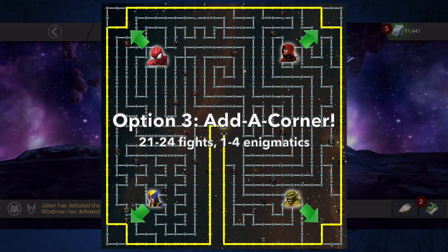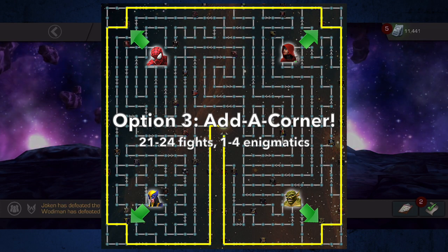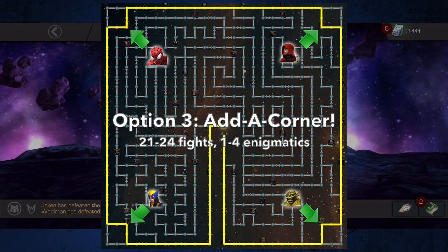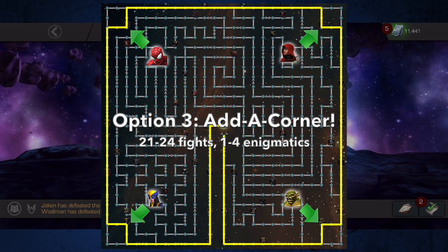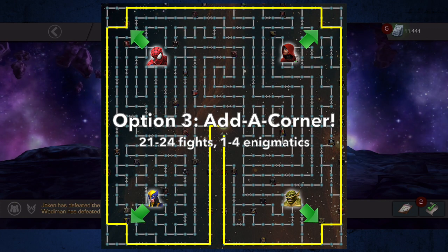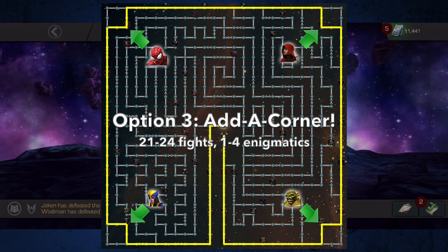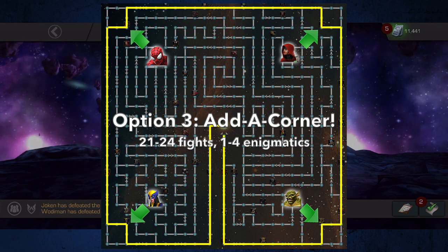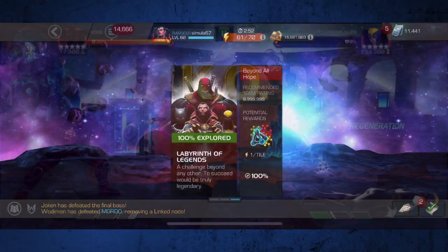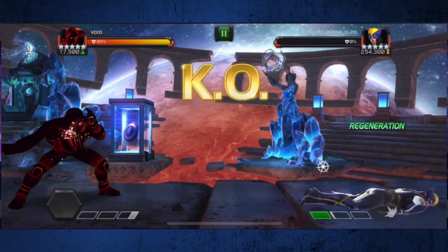Option three is really more of an amendment to either previous option, and that is to include one or more of the corners in your first path. This brings your total fight count to anywhere between 21 and 24 total fights. The corner opponents are A-Bomb, Guillotine, OG Spider-Man, and X-23, and all of them have enigmatic abilities. If you think you'd like to do exploration one day, I would strongly consider adding one or more of these corner fights to your first path, provided that your primary champion can counter them or you have space on your team for another hard counter. This will obviously lengthen your first clear but will make subsequent paths less of a headache. On my easy path I had room on my team for Void, so I added X-23 to that just to get her out of the way.